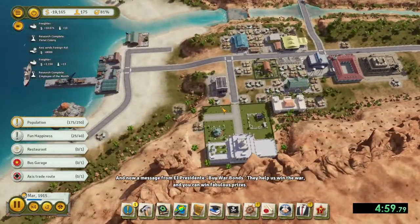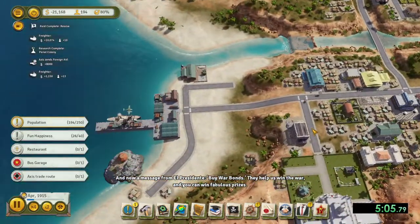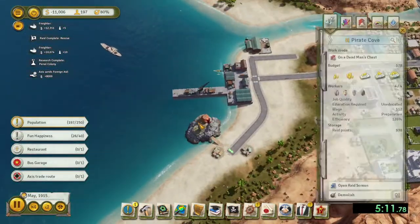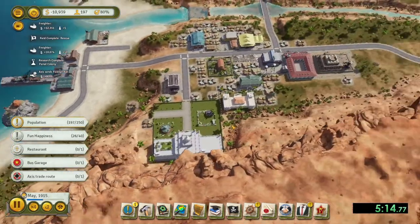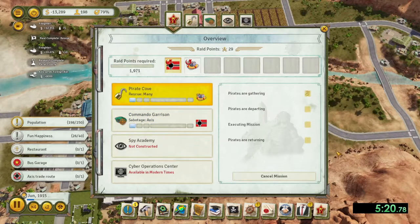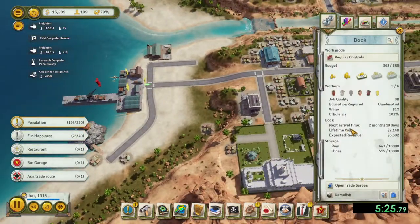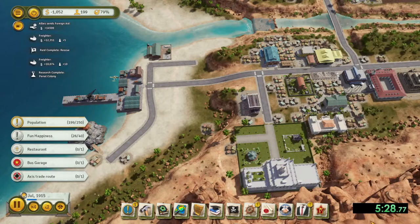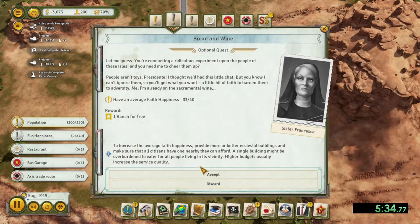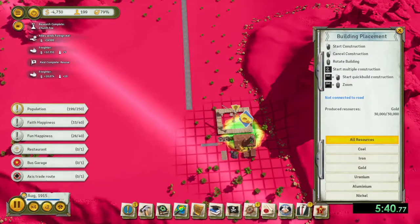I did the Piggy Bank church fee edict because you might get asked to do church fee, and completing that gets you additional immigrants — which is why I selected it for research. I also did State Loans, which is almost a mandatory one so you can have a little extra money coming in. I might speed this up ahead because right now I'm just waiting for a few more people to come in to get to the next era.